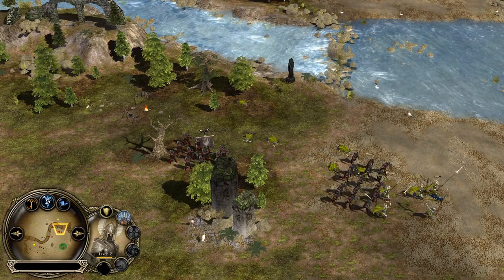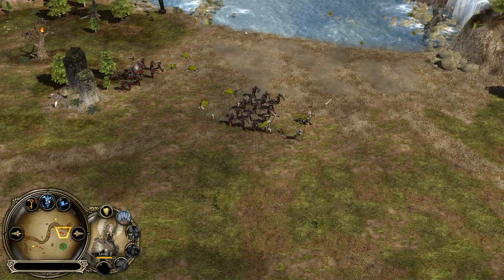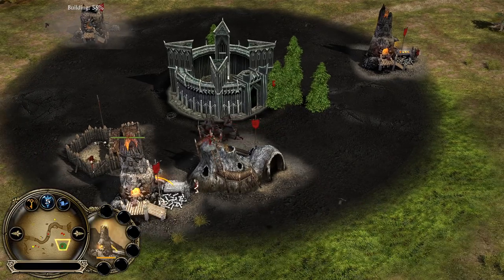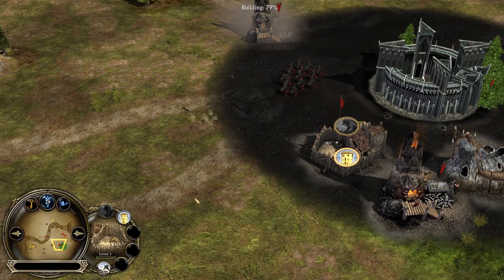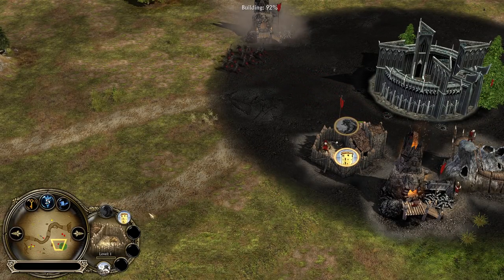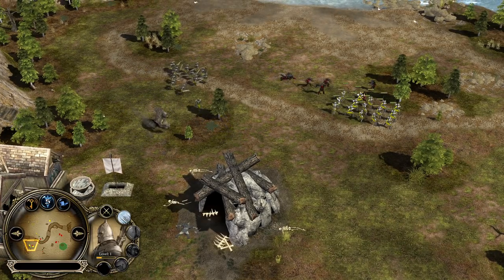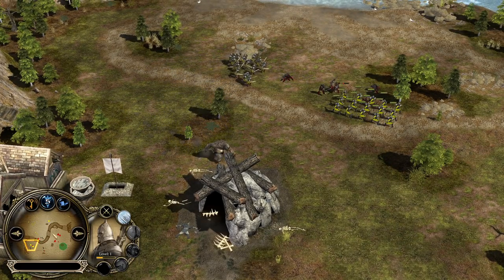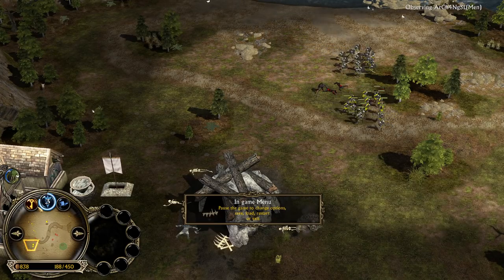Tower guards are dying quite fast, getting countered by the swordsmen and archers, so they can't get out from this situation. Warg Pit is on the field now. Warg Riders are the only choice from the Warg Pit for Isengard in BFME 2, unlike in Rise of the Witch King in which you are also able to recruit Warg Packs. This one should not be a big deal for Man of the West — he has almost 4 power points collected and 450 command points available.